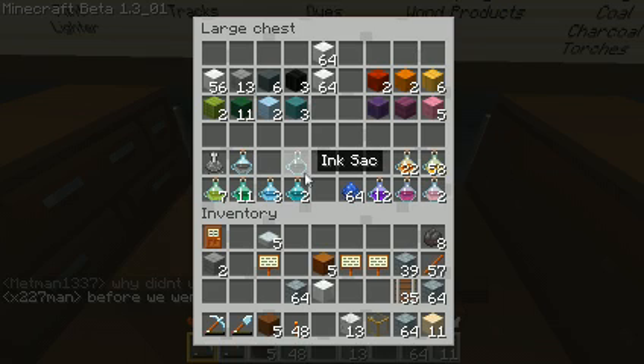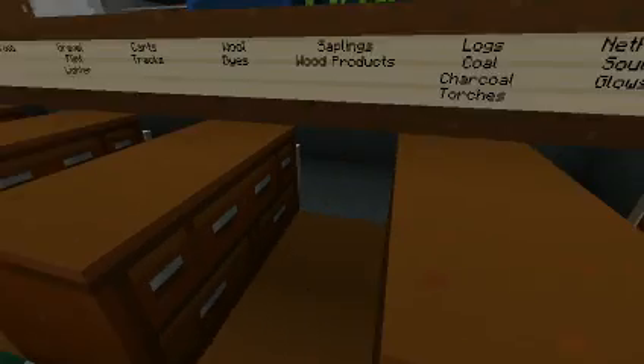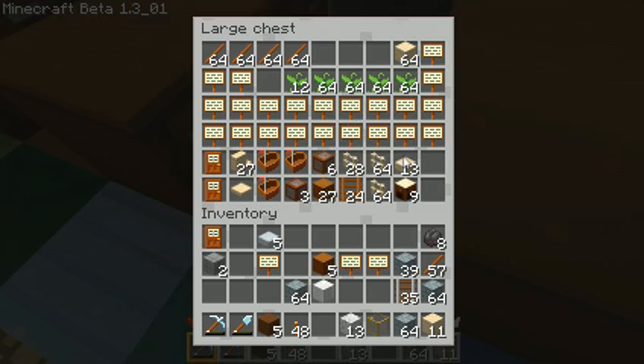I get confused here — this would be the next color. We have saplings and wood products, and there is a tree sapling growing up there. We also have lots of signs and note blocks, which I can combine, plus boats and all that good stuff.